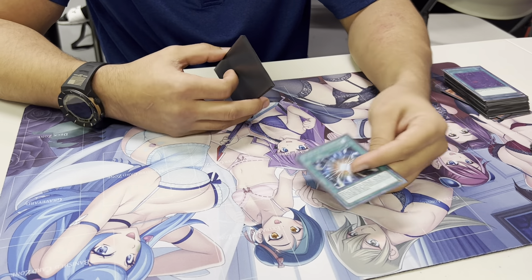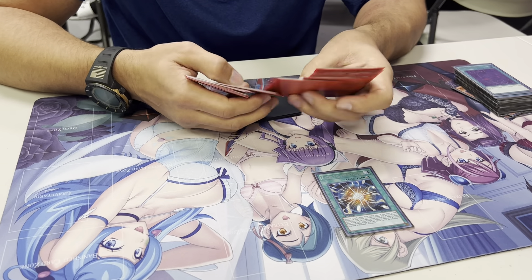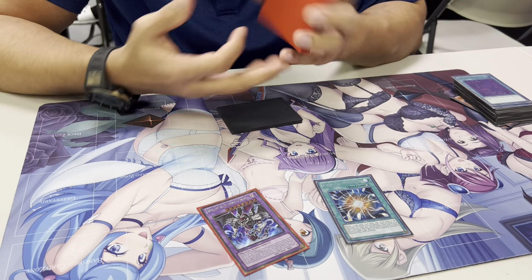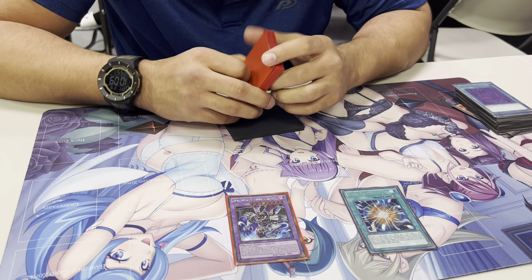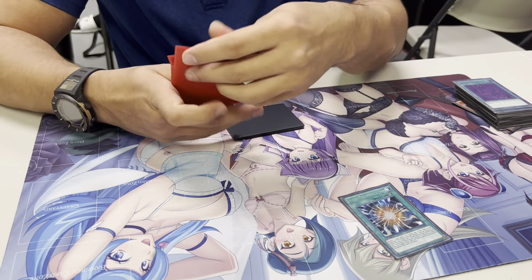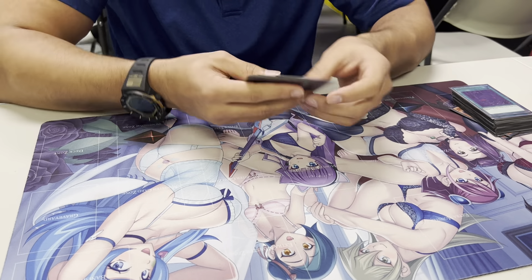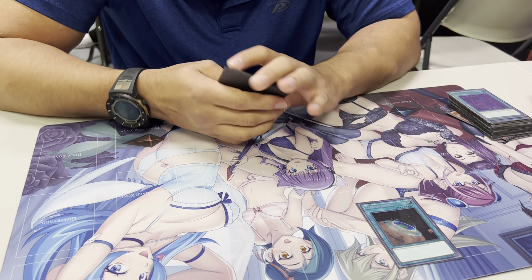Take up the opponent's field. If you have Zombie World, you can fuse away two Zombies. So if your opponent's got a loaded board with stuff you can't get over, fuse them away. And Terraforming — just another way to get to my Zombie World.